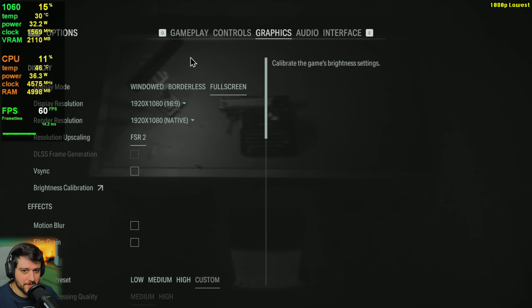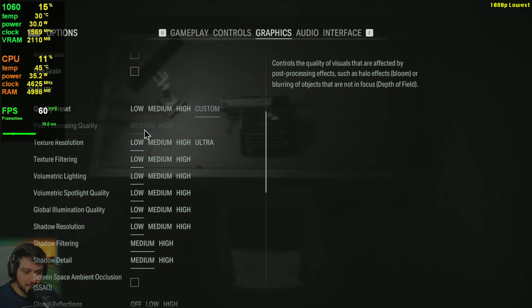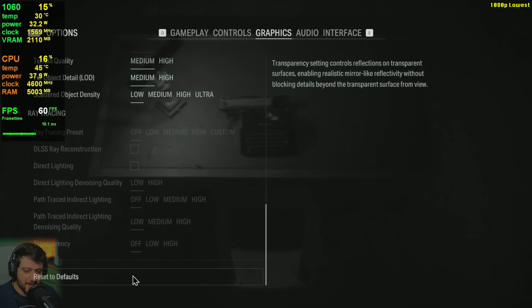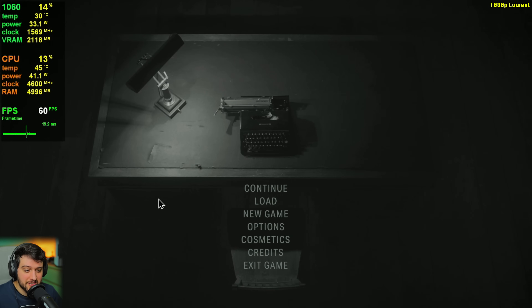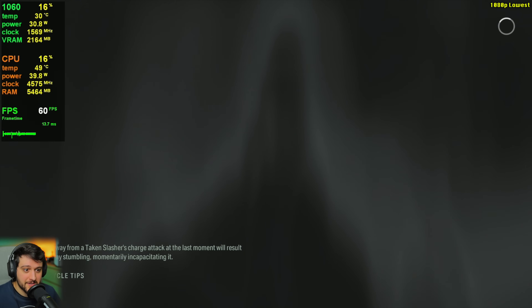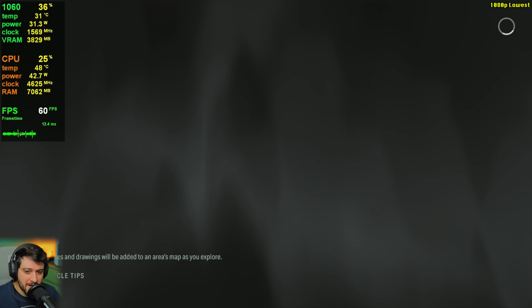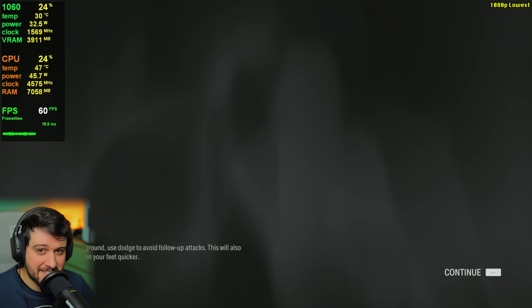Let's go over the settings first. I'm starting at 1080p resolution native using the lowest settings possible. The GTX 1080 Ti used to get around 25 fps using these settings previously before the update — now the 1080 Ti gets like 50 to 60 fps most of the time, as shown in my previous video. Let's see how the 1060 does.